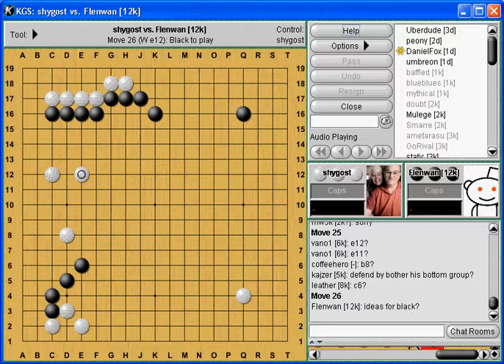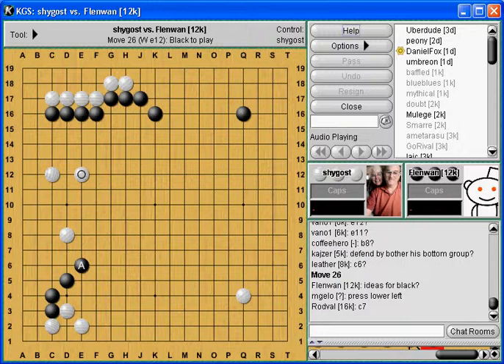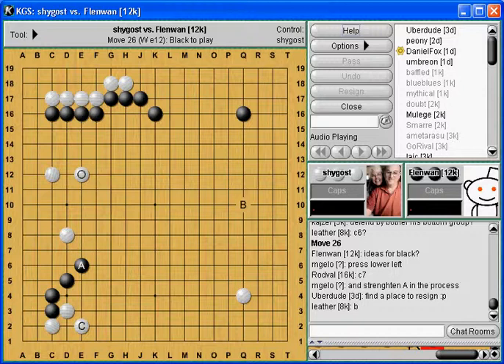Flynn Wong's asking how should he be thinking here - just two thoughts. You definitely want to defend; you would like defending the A group, no doubt about that. Yet you would also love to play in the big area of B. So that's the question - which one's more important? Someone's suggesting maybe you could hurt C helping A in sente, get a little help for free, then go to the big move. That would be great - you could do both. But those are the ideas.